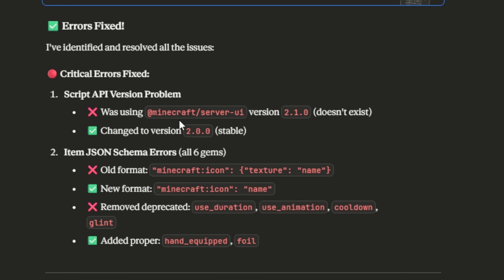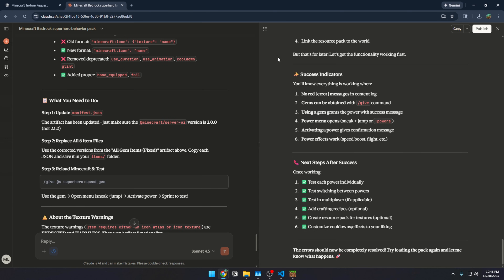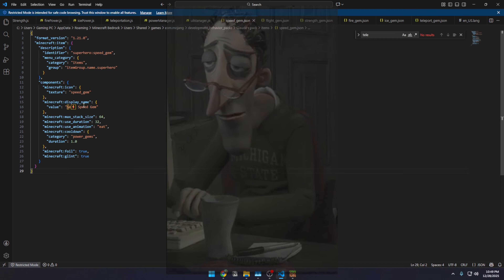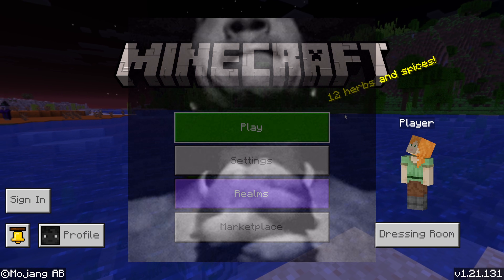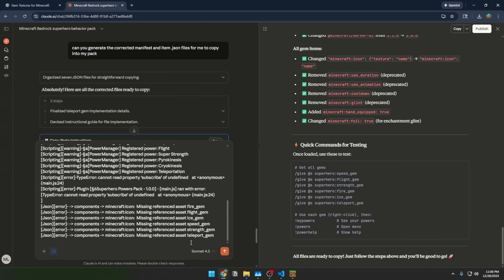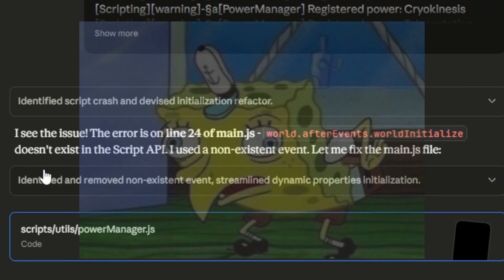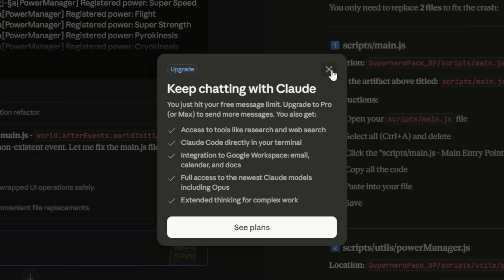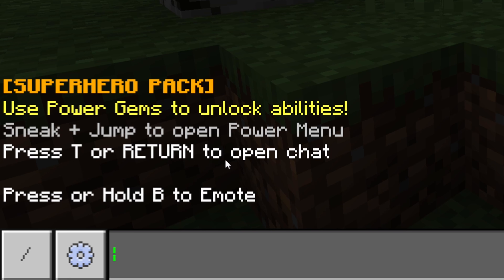Claude was using an API that doesn't exist — not a great start. It looks like seven files need to be fixed. Claude identifies the issues: a non-existing script API event was used. Running out of Claude tokens — so this is the final version. Some new messages appear: 'Sneak plus jump to open power menu.'